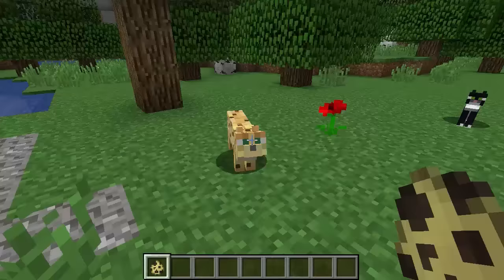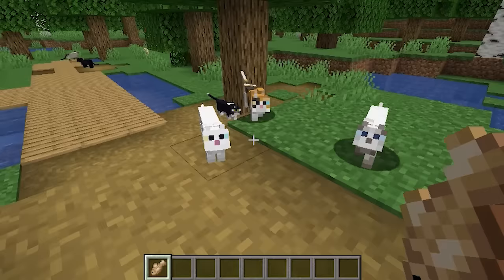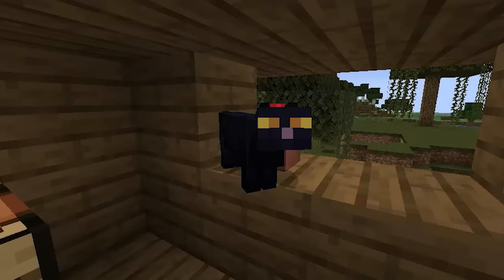Taming a stray cat in a village in 1.14 is exactly the same as taming an ocelot before — all you have to do is slowly walk up to it with an uncooked piece of fish, slowly watch it walk over to you, right-click it with the fish and you've tamed it. Any sudden movements towards the stray cat will make it run away, so be very careful when taming it.